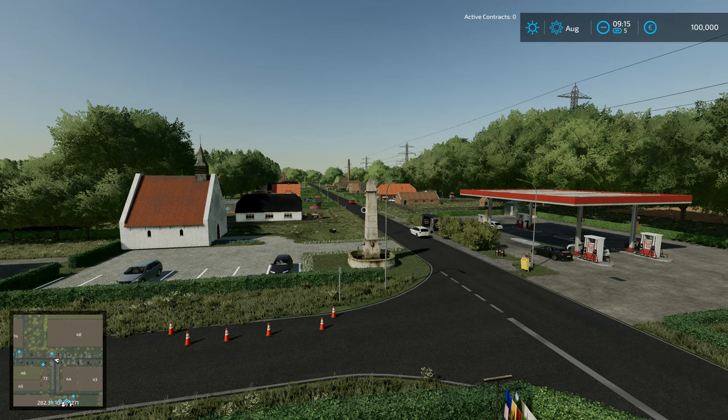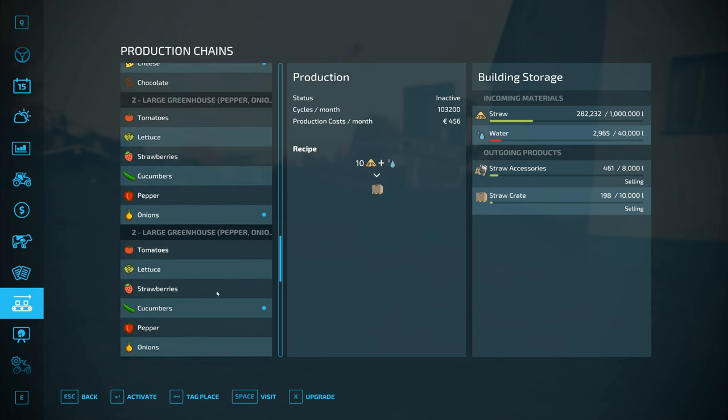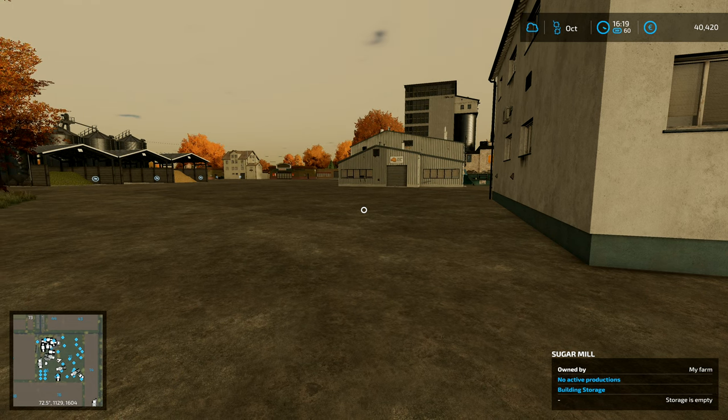Hey folks, it's Frithgar here, welcome back to Farming Simulator 22 in Gelderland. I'll deactivate the straw crate and focus on the straw accessories because that's the one that seems to get me a little bit more money - we'll focus only on that when processing any straw.